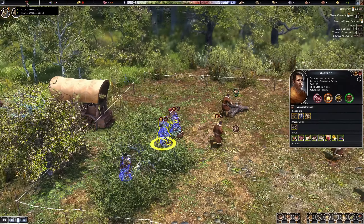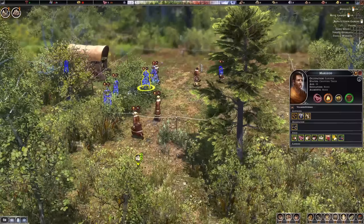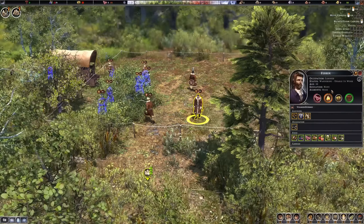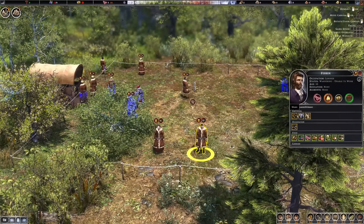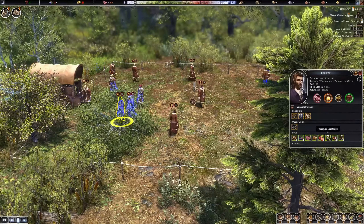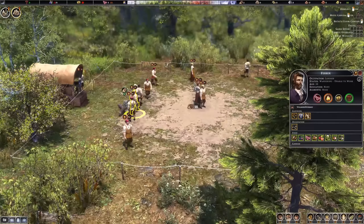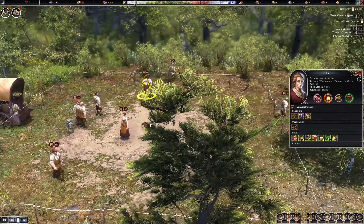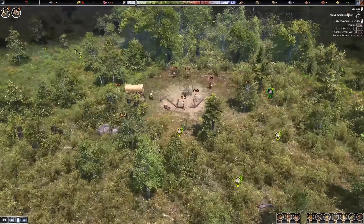We also have a health system — zero villagers are sick at the moment, but that might change. All these little people have their own name, age, education, clothing, tools they carry, and an inventory for their profession or home. Then we have the ladies, ready to make babies hopefully, and of course children.